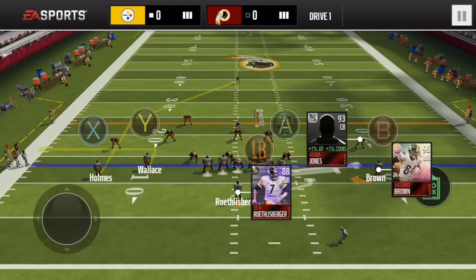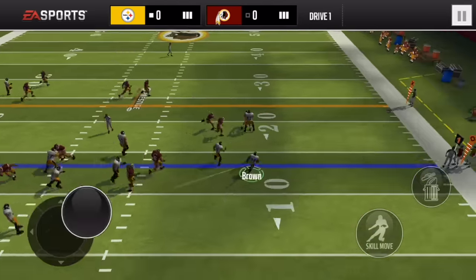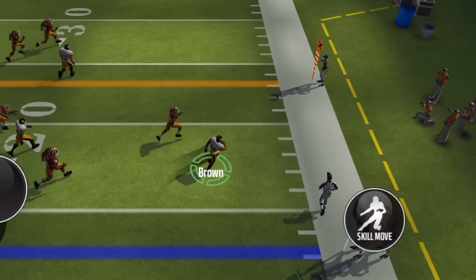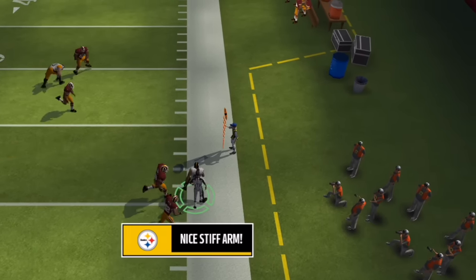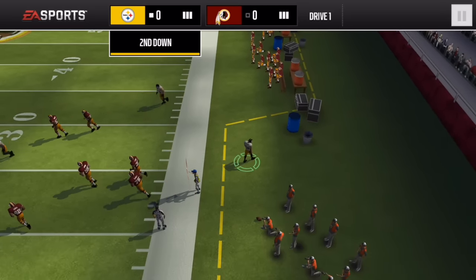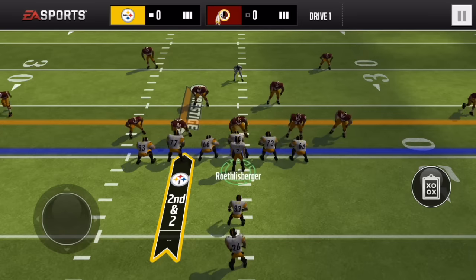Alright, let's go with a short pass. Let's see if Antonio Brown can work around these guys with this screen pass. Cut the corner — stiff arm — nice stiff arm right there!